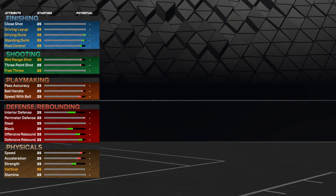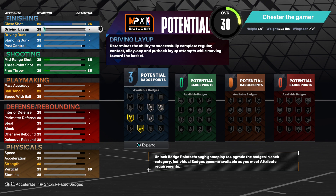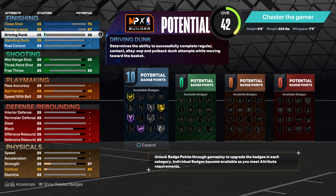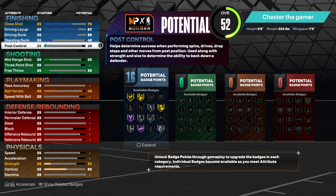The attributes are 75 close shot, 87 driving layup, which is pretty solid on this build. And then go with the 85 driving dunk, so you'll get quick drops off 1. And then standing dunk, go with the 40, and then a 74 post control.